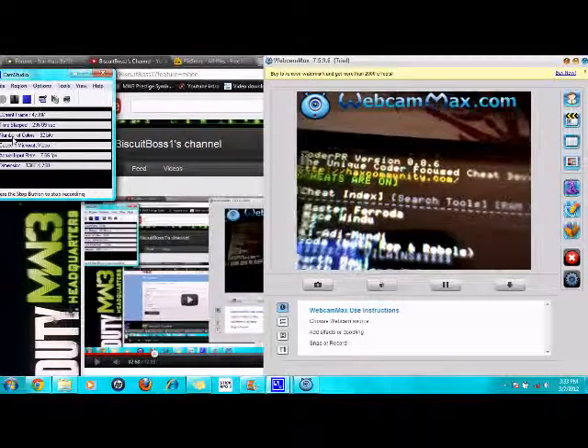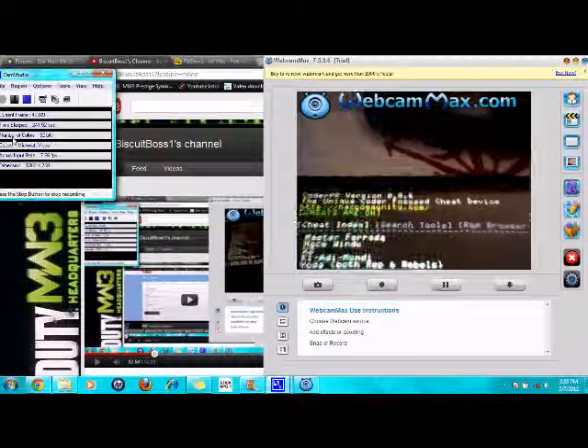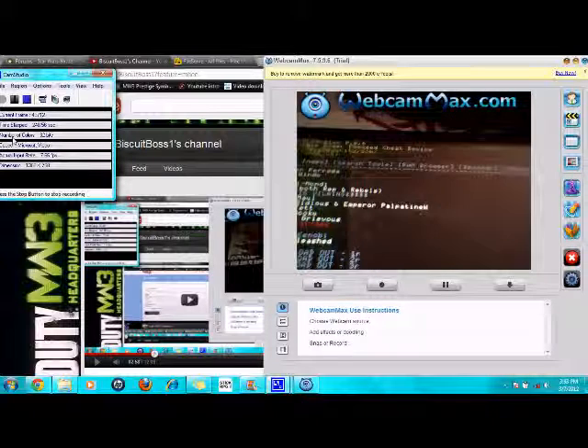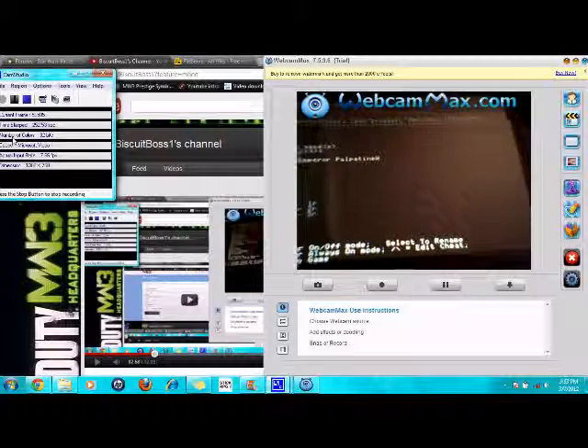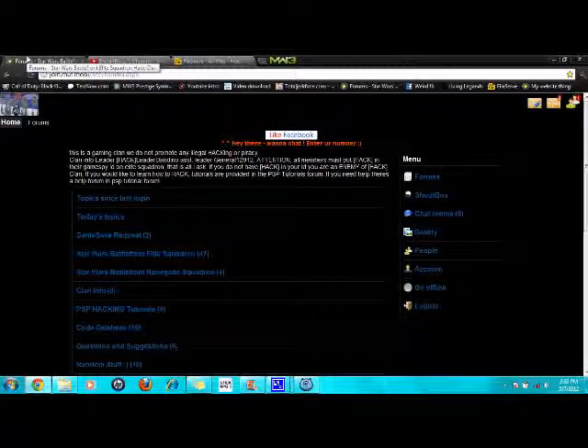At the top it'll say cheats are on. If you want more cheat codes, go to hackscommunity.com. If you want to join my clan for Star Wars, go to joinmuf.mobi — I'll show you the website right now. This is where I got the files from; I put it together and made videos for you guys. They have codes here, so if you need any other codes come here — I'm not going to show you the codes because you need to sign up.